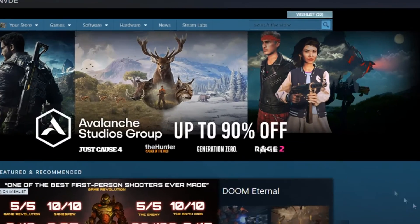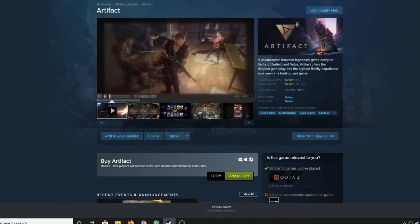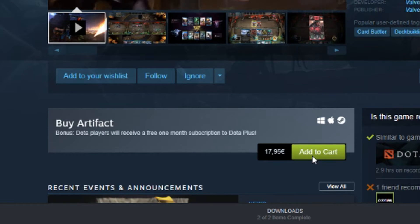Step one: buy the game. Before you can start to play, you need to own the game. Go to Steam, type in Artifact in the search browser, and add it to your cart. Step two: install the game and launch it.